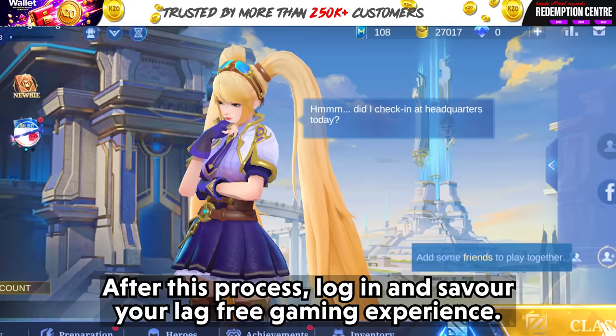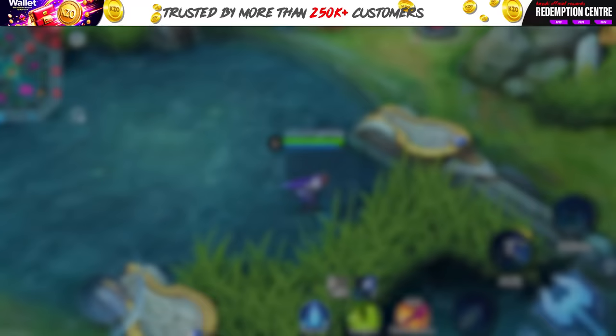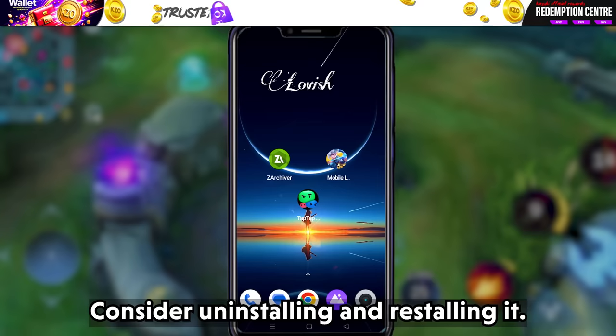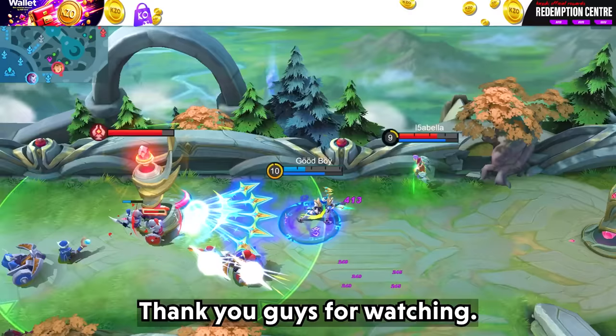After this process, log in and enjoy your lag-free gaming experience. Keep in mind that deleting specific files will replace hero models with splasharts. Alternatively, you can choose to download specific hero models and skins as needed. As a bonus tip, if you have tried everything and the game is still not running smoothly, consider uninstalling and reinstalling it — this can sometimes fix ongoing performance issues. By following these tips, you should be able to enjoy a smoother gaming experience in Mobile Legends. Let me know if this helped you, or share any additional tips in the comments. Thank you for watching — keep supporting Kazuki Official.